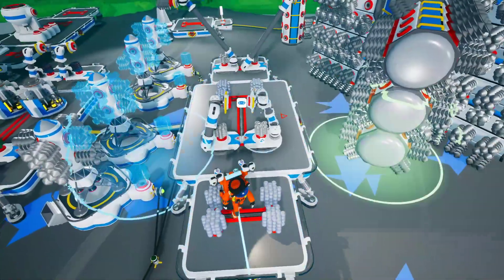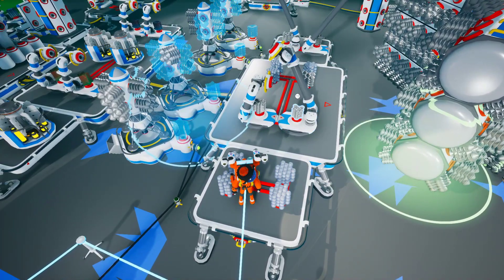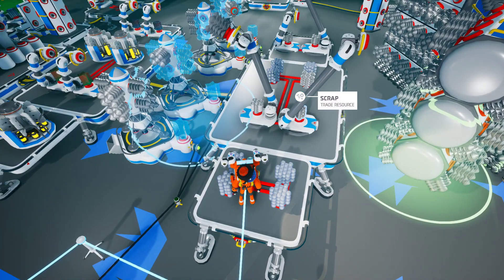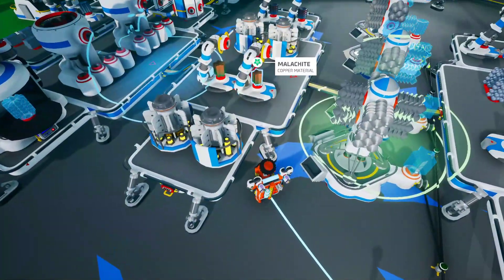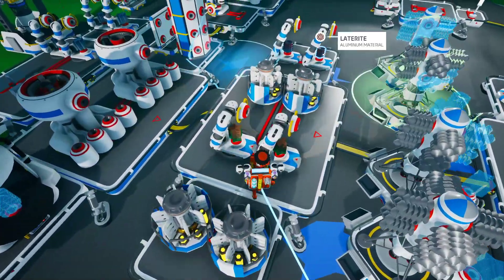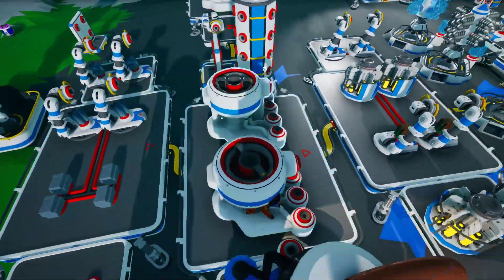Also, if you're wondering, you can filter what the arms grab by putting in the resource you want in this slot. Basically, this is telling the arm to only grab scrap. These arms will only grab copper, malachite, and laterite. And these arms will only grab aluminum alloy.